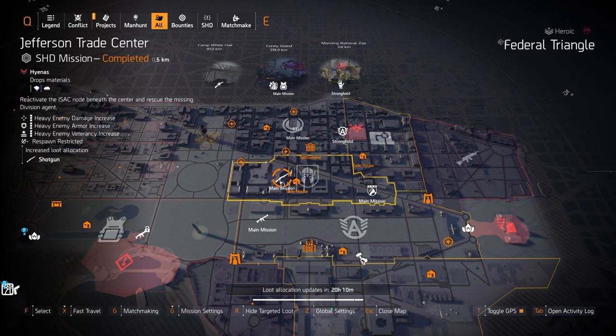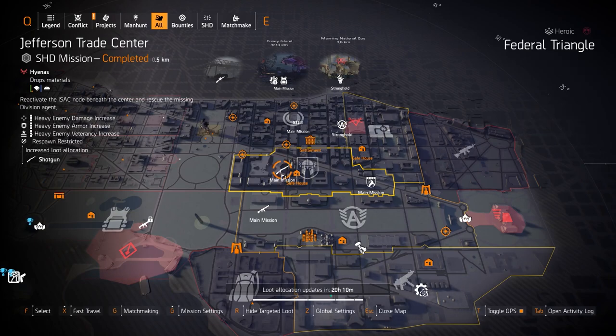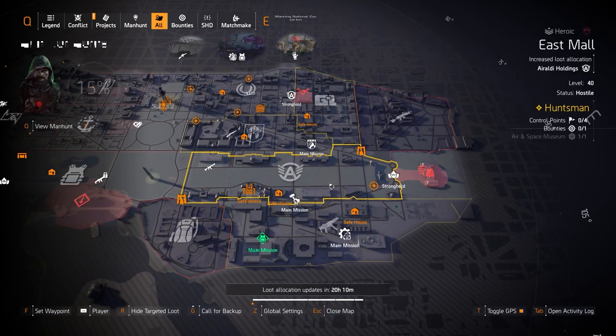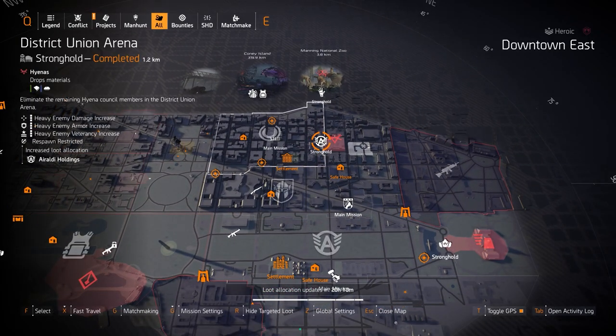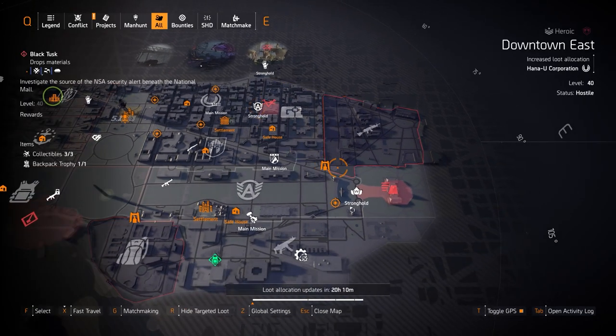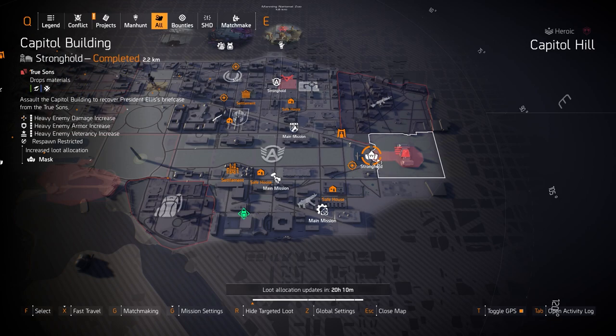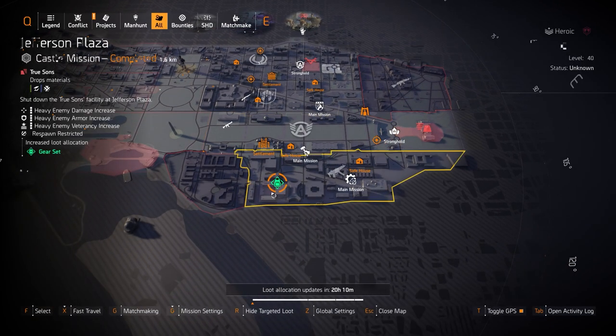Shotguns at Jefferson Trade Center — you always have a chance to get the Coyote's Mask to drop from Coyote at the end. You can also farm for the Sweet Dreams exotic shotgun or top-tier shotguns like the Marine Super 90 and Custom Inmate 70. A Roll the Holdings is at District Union. Over at Capitol Building as the legendary mission for targeted loot, A Roll the Holdings pairs great with a Perfect Headhunter headshot damage build. For exotics, always run challenging or Heroic.